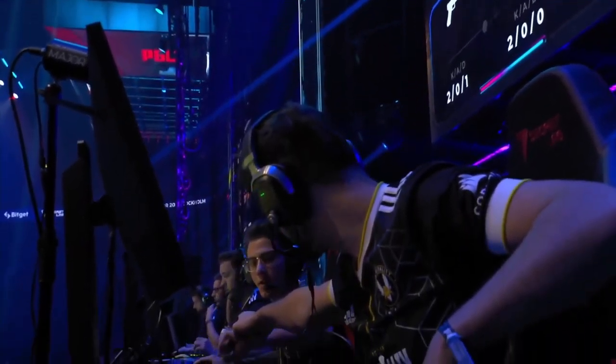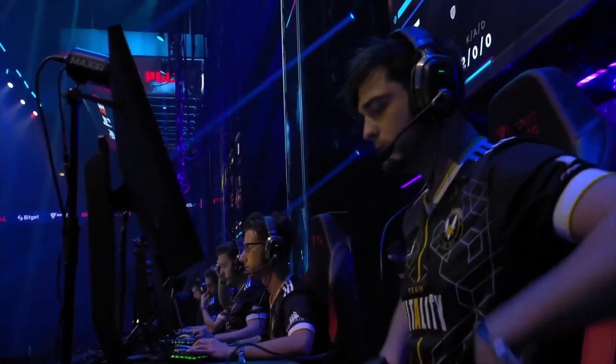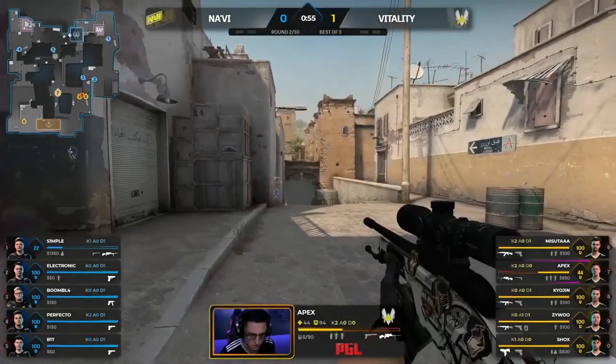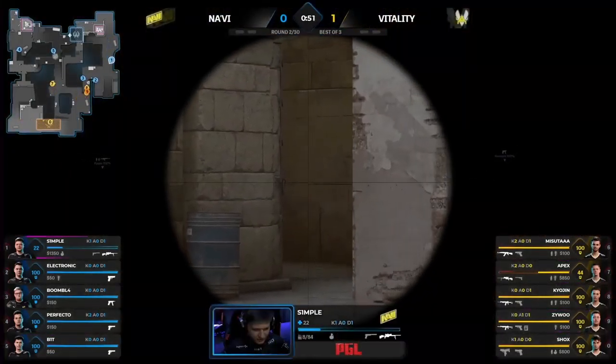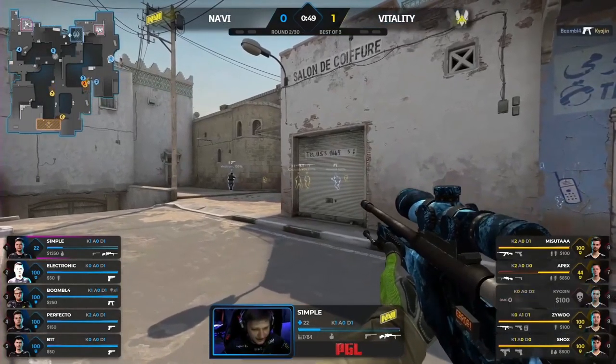Heads up Counter-Strike. It was too quiet for too long, and the flank from the in-game leader comes into play. A bit of vision there, and they are turning towards long. This is all on Boomich. Simples here as well. Three players for Na'Vi — they're in the right place. Can they hit the right shots?